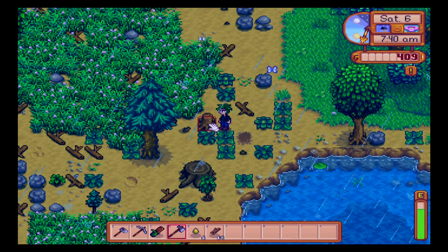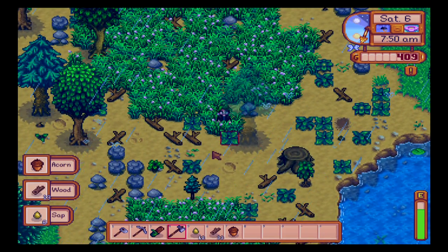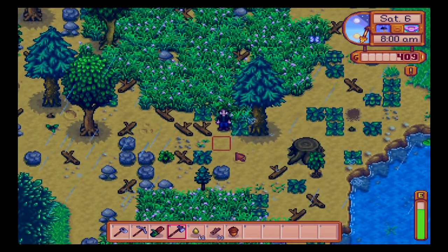Basically, beans take like an age to grow, as does cauliflower and stuff like that. That's acorn wood — it's already free. I think we've got about 11, so I'll give you 44. I need one more tree — let's do this one as well.